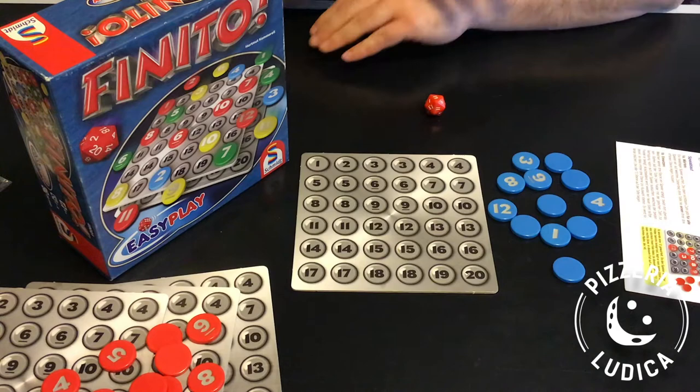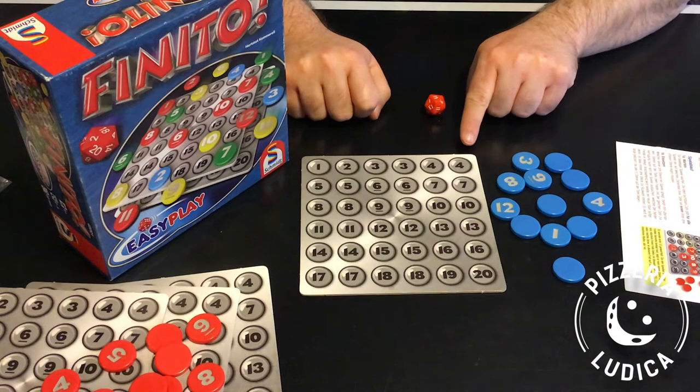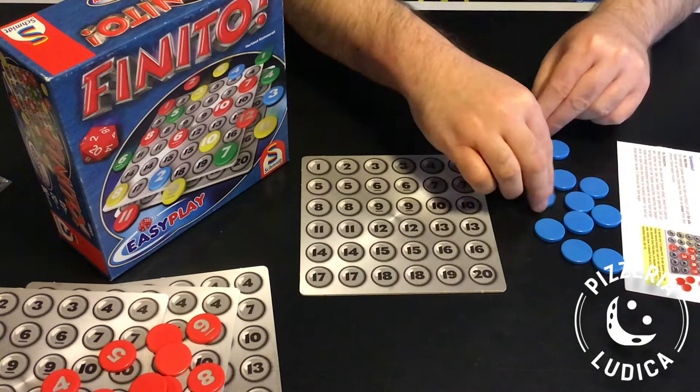To set up, each player gets a board with 36 spaces numbered 1-20 — most values appear twice. Each player also gets a set of 12 tokens of the same colour numbered 1-12. Players should flip all their tokens face down, mix them up, then turn over a random 3 tokens face up.